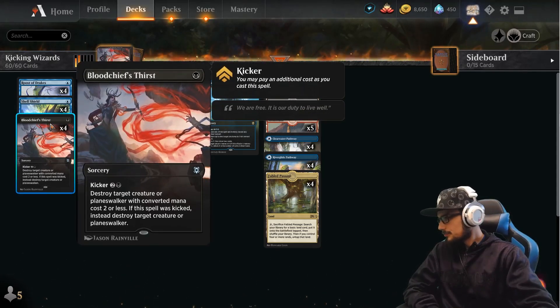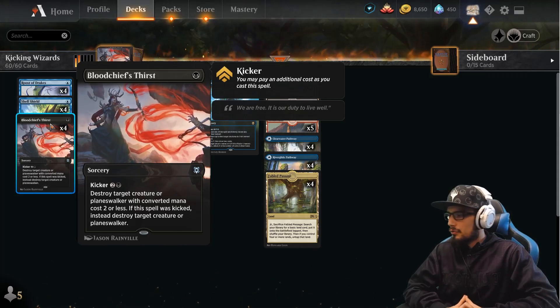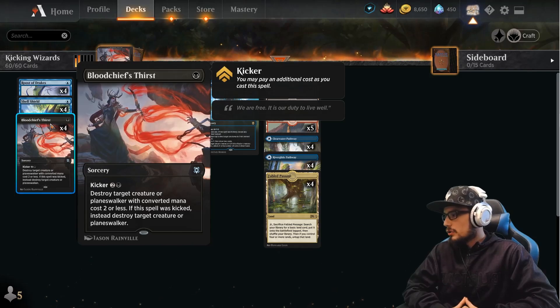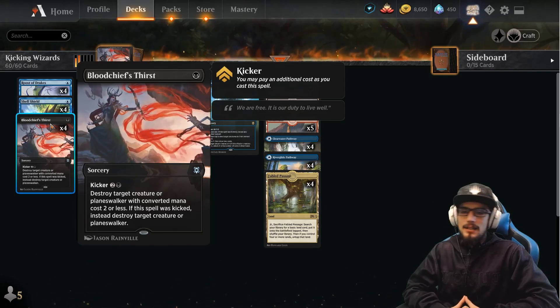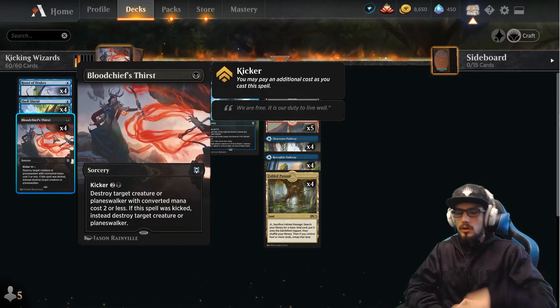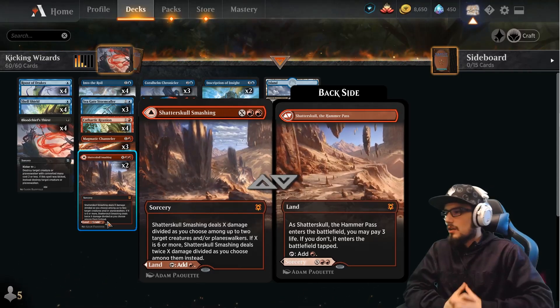Blood Chief's Thirst — a sorcery for one, kicker for three, so a total of four. Destroy target creature or planeswalker with converted mana cost two or less. If it was kicked, you can destroy a creature or planeswalker regardless of its converted mana cost.